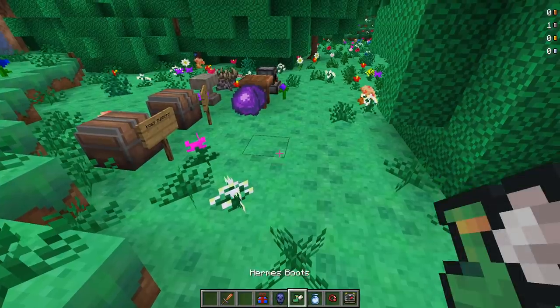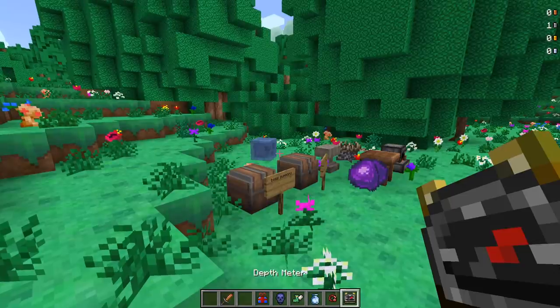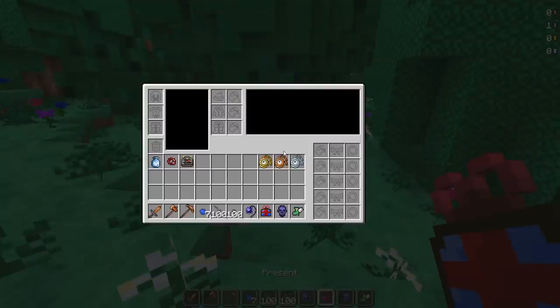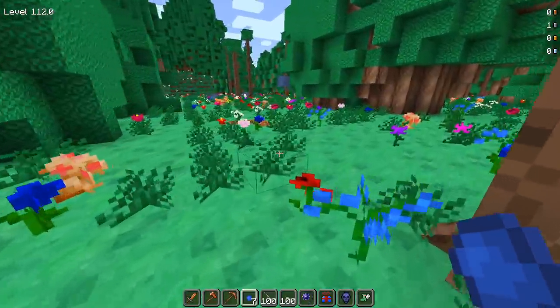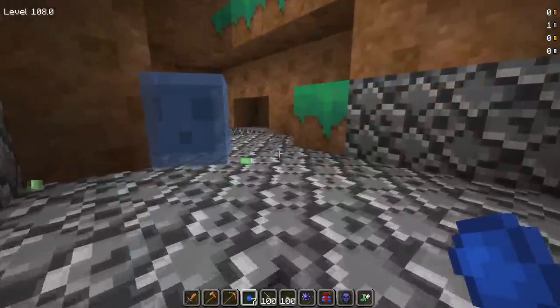Next up, I've got a bunch more accessories: present, obsidian skull, Hermes boots, Cloud in a Bottle, Band of Regen, and depth meter. Let's try the depth meter first - Level 113. I drop down, it goes to 112. Let's go to that cave over here - boom, it just goes down exactly as you'd expect. If I stand on a slab I'm assuming it'll say like 112.5.